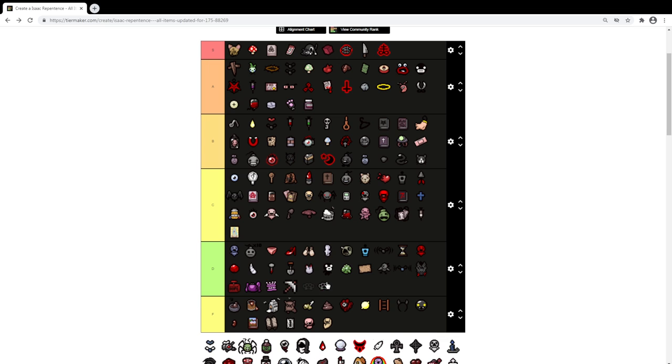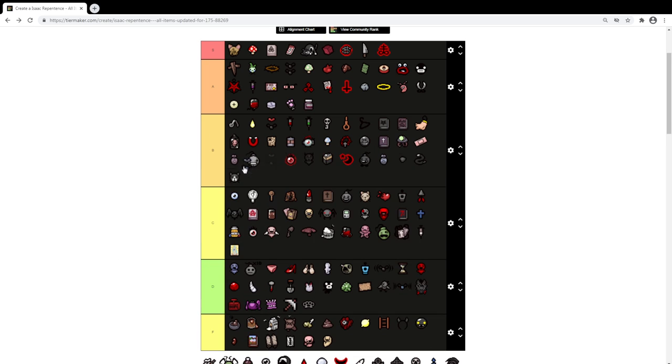Tough Love — I'm going to say D range unless you've got Perfection or a lot of luck, you're not going to get two teeth shots. The teeth shots are still pretty powerful — don't get me wrong — but it's unreliable. This is the Mulligan — it's definitely the Mulligan. Because this is Scapular — Mulligan is really good, it's been nerfed slightly so it doesn't generate as many flies, but still pretty good.